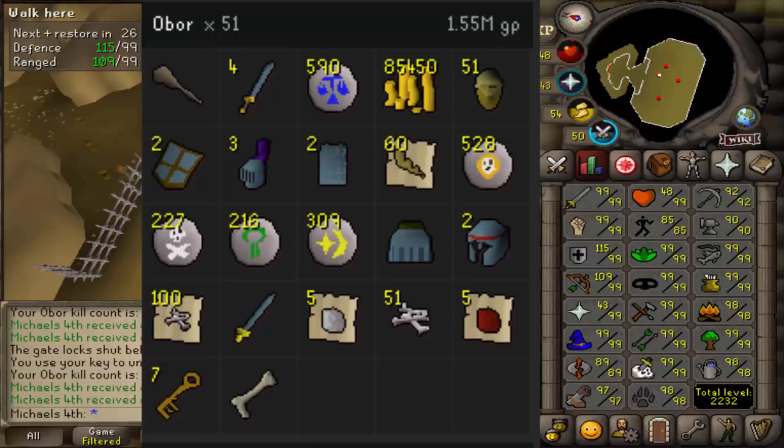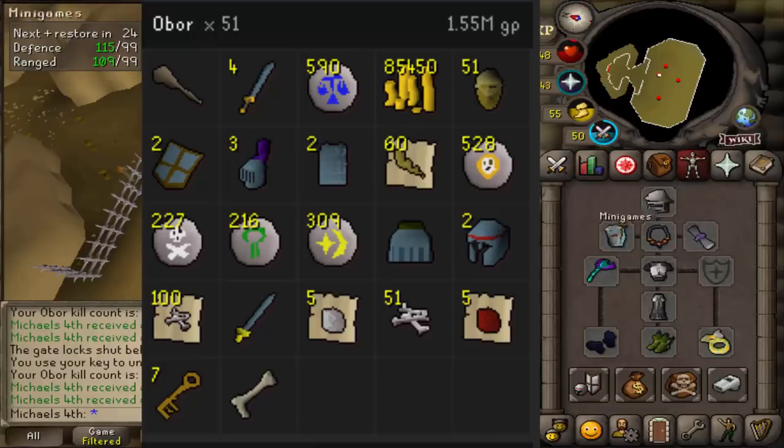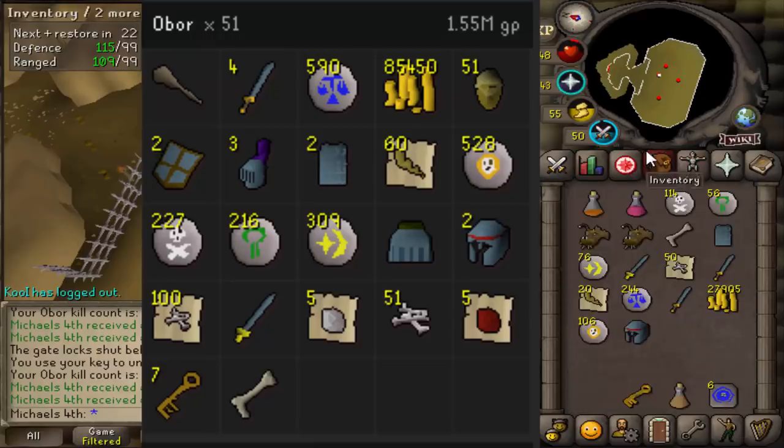Obor is worse money than most normal bosses at high level. Even if you try to kill it at max pace with rigour, full void, blowpipe, dragon darts — it's only like 80 kills an hour if you have the keys already. So let's get on to the next scroll.